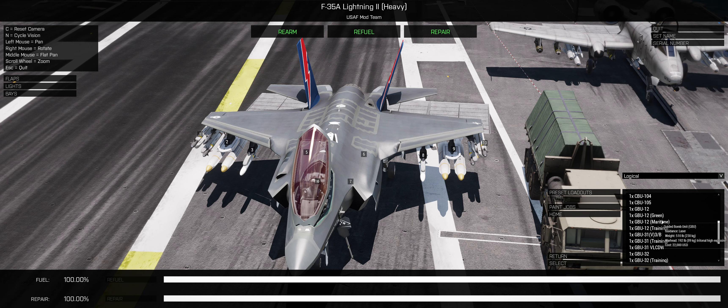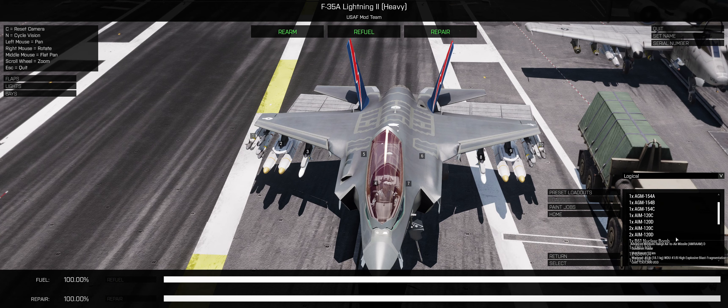Cluster bombs, laser-guided bombs. I guess this time we are going to take laser-guided bombs - we already saw how the GPS-guided works in USAF mode. Let's take four of those. GBU-53. Nuclear bomb. Hmm. Does that actually work? Let's try it out.